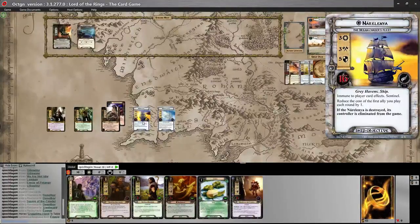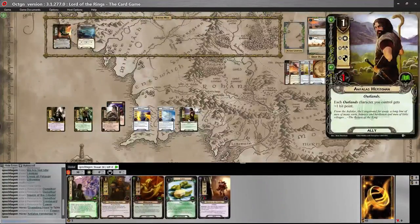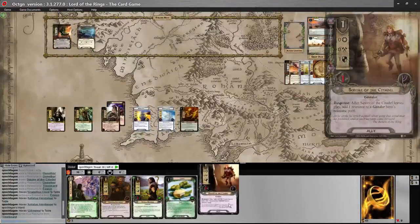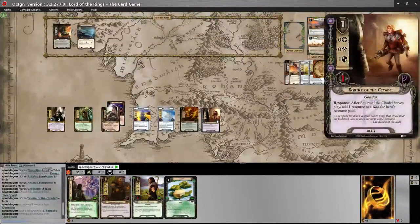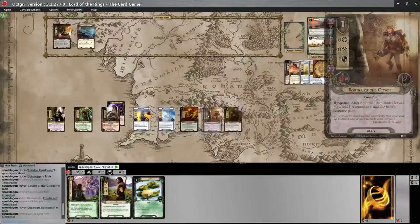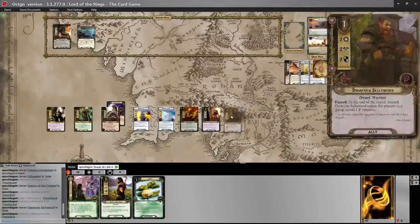I'll play the Dwarven Cell Sword for one and the Squire for one. Now we go into the quest phase. We need to pass the sailing test and place 15 progress. We've got 5 threat here and could turn up a 4, so ideally we want about 24 willpower. We're going to get 10 from Grappling Hook and another 6, that's 16, bringing us to 21 — and with our ships, that's 24. So for sailing we just need 4 on the sailing test, which is the tricky part.